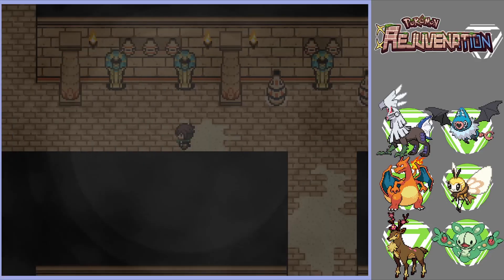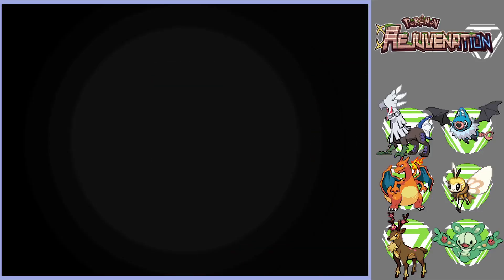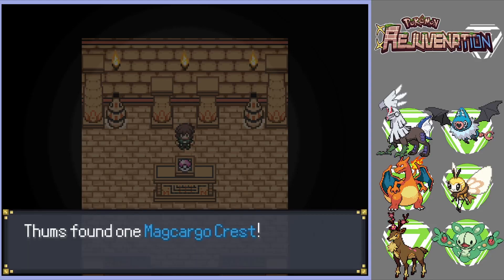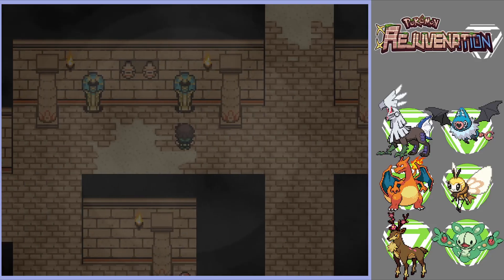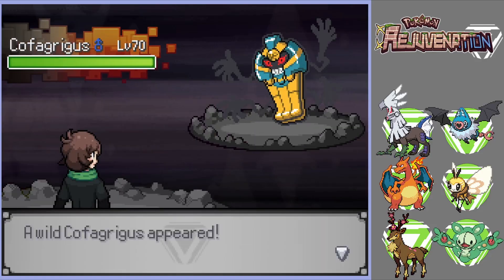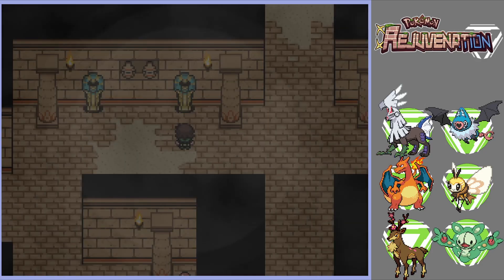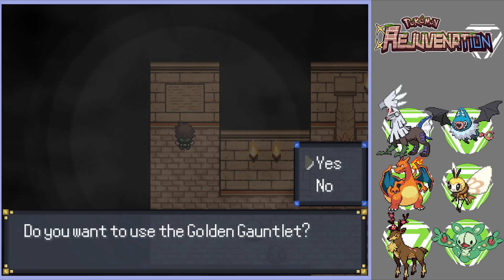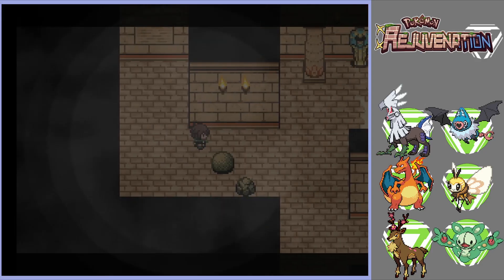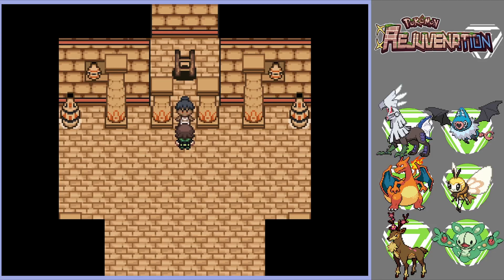A strong Pokemon with Shadow Ball can knock it out. Whenever you see 'a strong force draws near,' that means you only have a hundred steps left — it's not a lot of steps. I think I'm pretty much out of time now. This is where you want to be — you need either Strength or Golden Gauntlet in order to unlock the door. And yeah, we got tossed out.